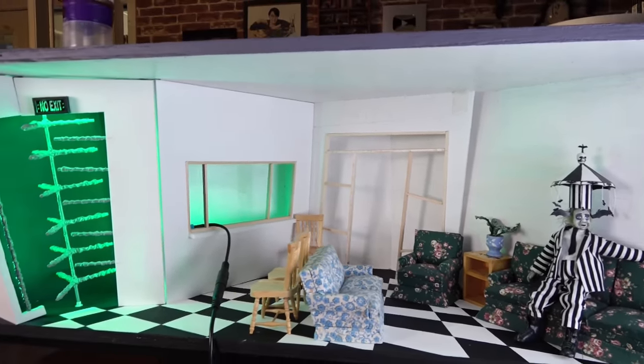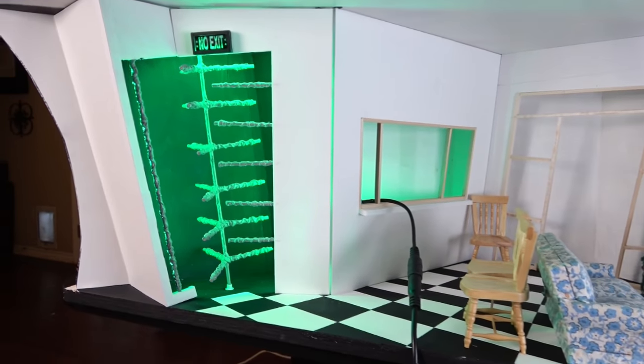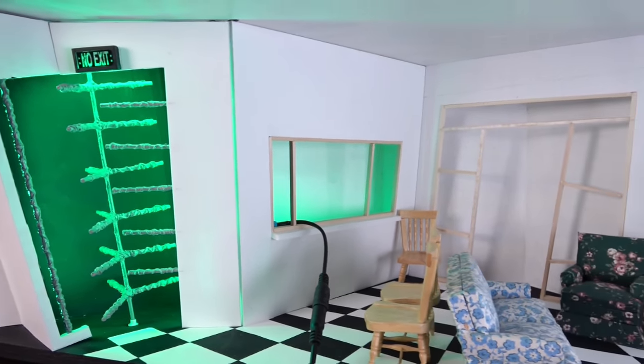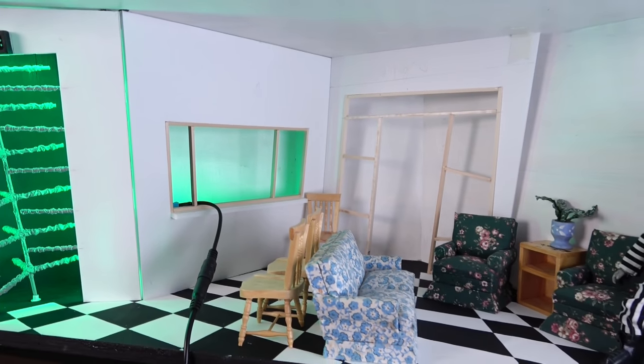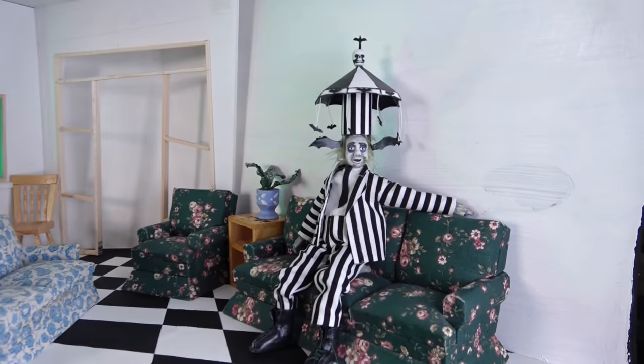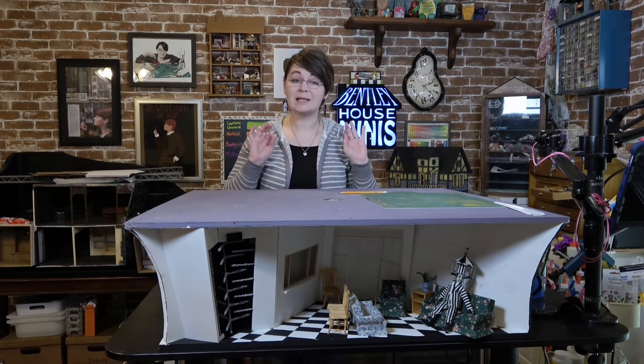So this is going to be the end of part one. In the future I need to work on the walls, make Miss Argentina's office, make that back wall, and do all the furniture and accessories. The furniture will probably just be a repaint but the accessories are going to be really fun to create. I'm hoping I can finish the entire waiting room in about three episodes so that everything's ready for when Beetlegust begins.